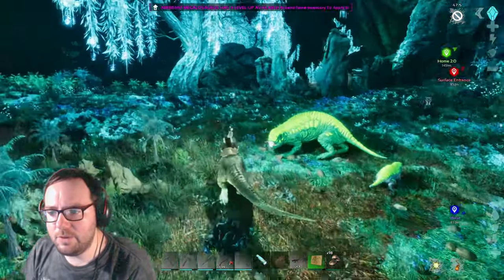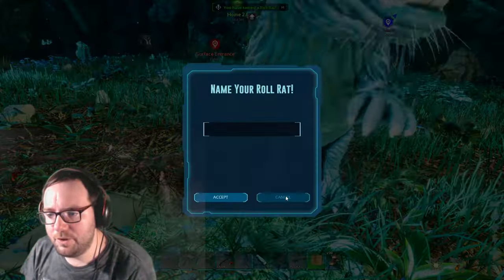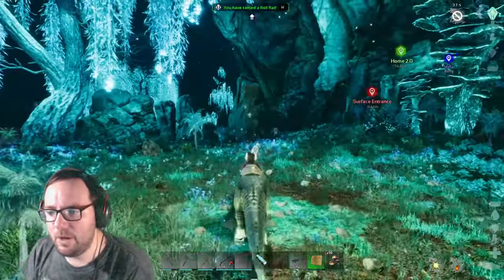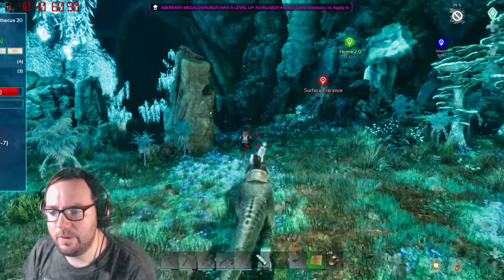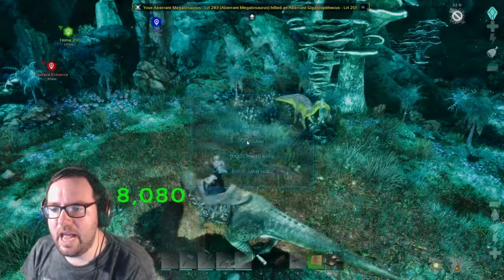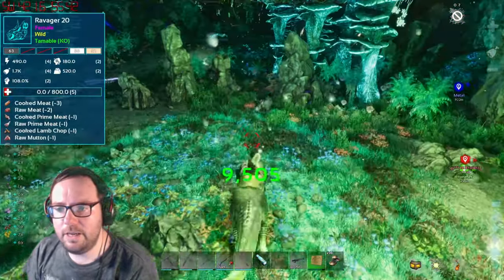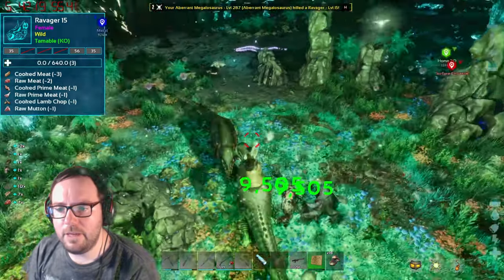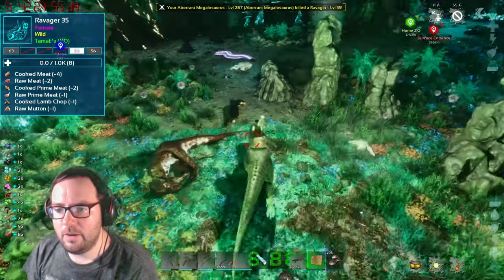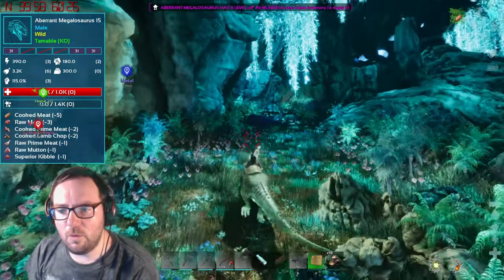I don't think we'll find any honey anytime soon — I should have brought the gigantoraptor for the levels but it's fine, we gotta roll rat anyway. You're a level 20 gigantoraptor. Saving again just in case. We got a 15 ravager, another 15, a megalosaurus that was a 20. There's a megalosaurus right here — level 15, beautiful colors though, all purple. Shame you couldn't be like a 150 or something.